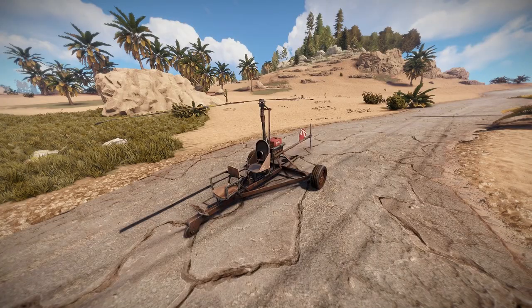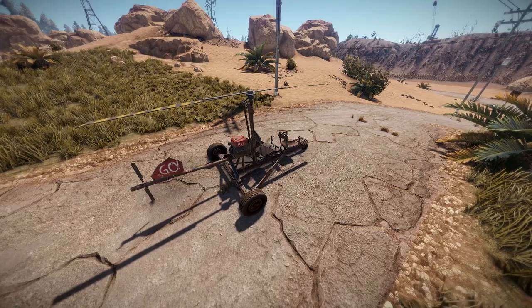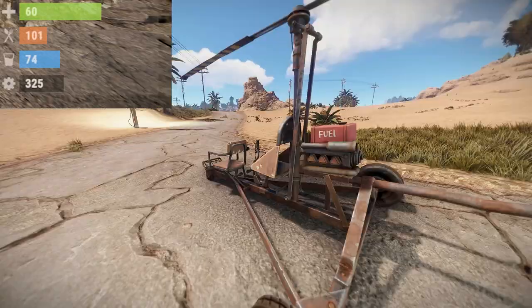After we've gathered fuel, let's find a Minicopter. Minicopters are located along roads and they're quite common, so this shouldn't be a problem. The thing to watch out for when finding a Minicopter is its health, as Minicopters with low health can be destroyed easily by people trying to snipe you.